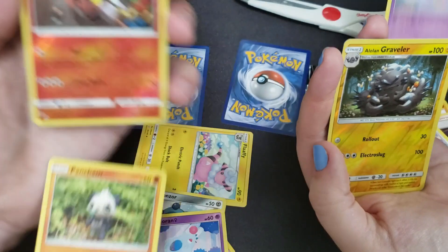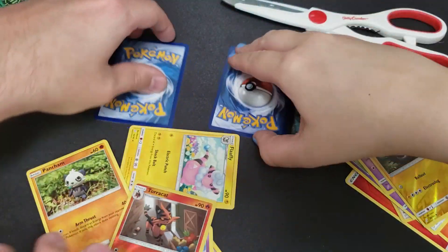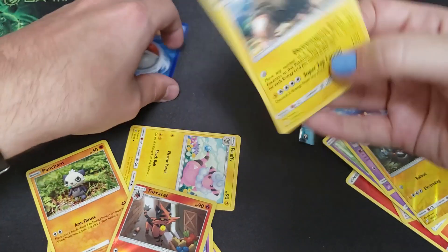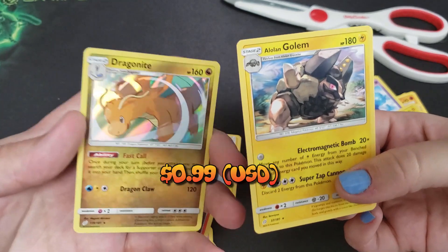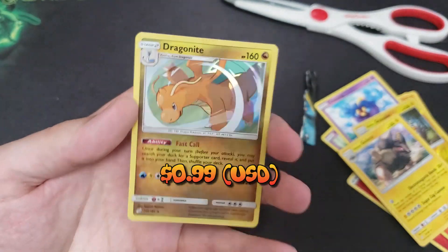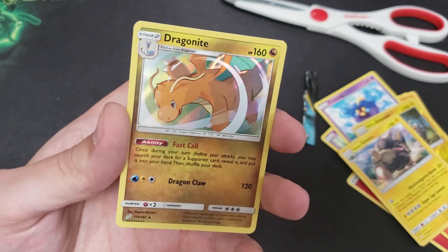Cosmog. Pancham. Verse Holo. Lone Graveler. Torkat. I'm the Lone Golem. I can pick mine up. Oh — Dragonite Holo! That's sick. I'm jealous. Nice. Woohoo! Nice pull.